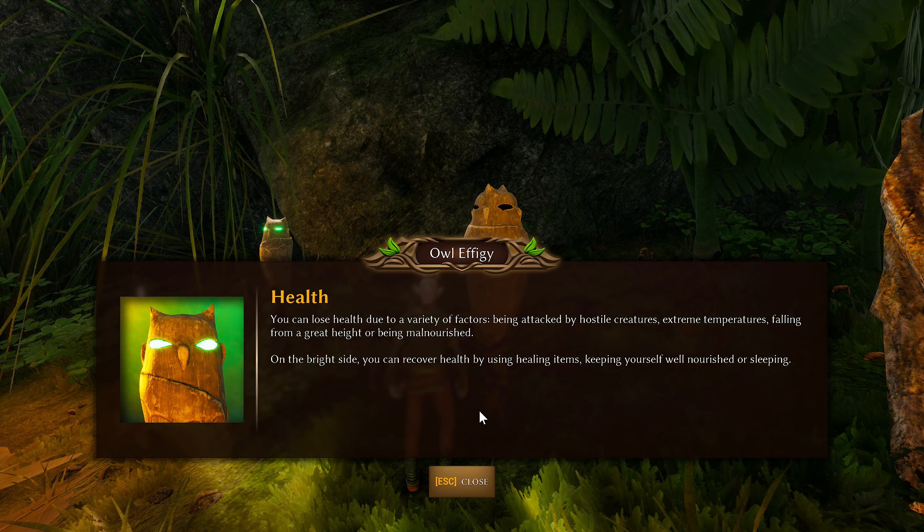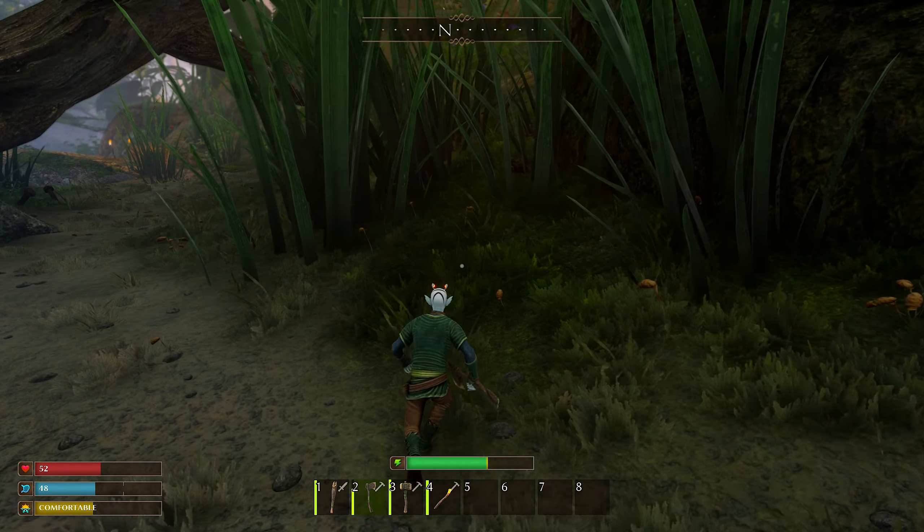Found an owl effigy on durability: equipment deteriorates with use and will progressively lose effectiveness. Make sure to keep equipment in good order by repairing it before that happens — you can repair items at the workbench. Good to know you can repair stuff.